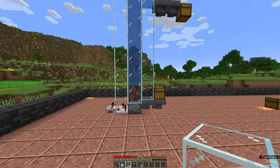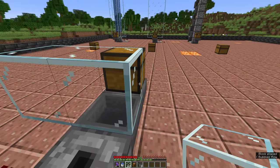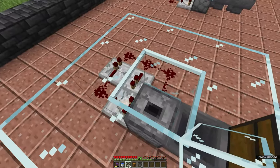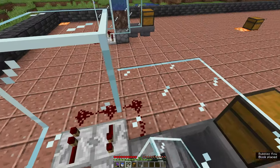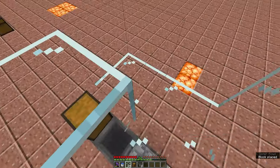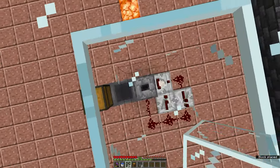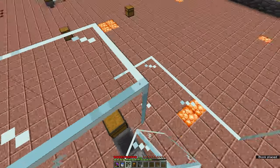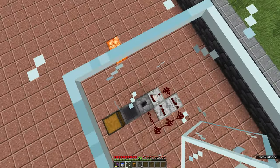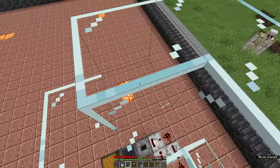This is where it differs from the water elevator: what we're going to do is make a three-by-three grid of blocks with the center of the grid over the dropper like so, and we're just going to go ahead and repeat this all the way to the top — as high as you're going to be building this. Then once we get there we're going to be making the same water channel as before, with a slight requirement to how it's built at the top.